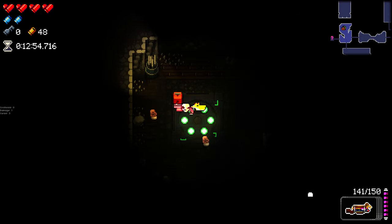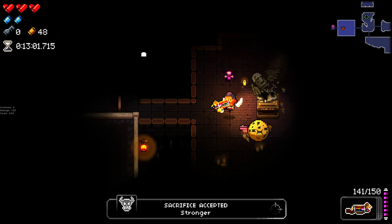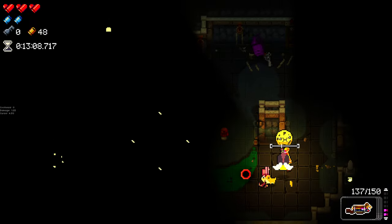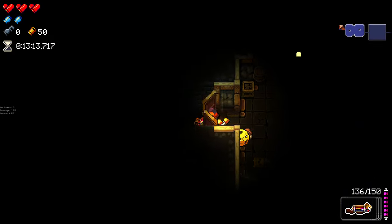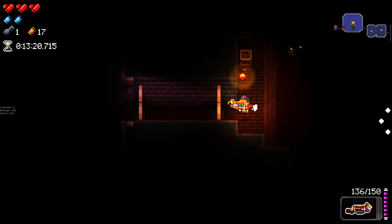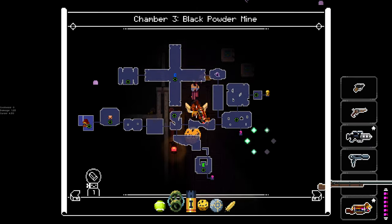Does my doggy get flight? I hope so. More curse but more damage — costs a heart container too but we don't mind that at all. Shop — a key, thank you. Some other stuff I don't really need. I still don't know what this vendor does — I'll purchase his stuff eventually. We need a key for that free chest — really nice that we're getting so many mimics right now.